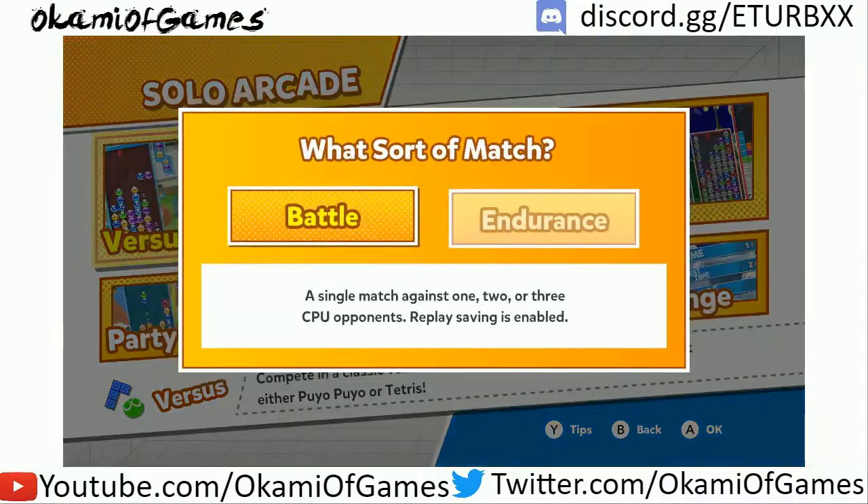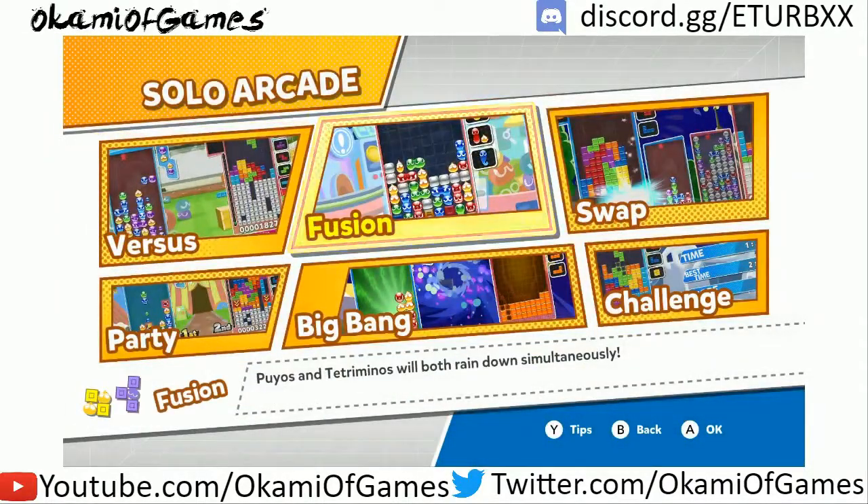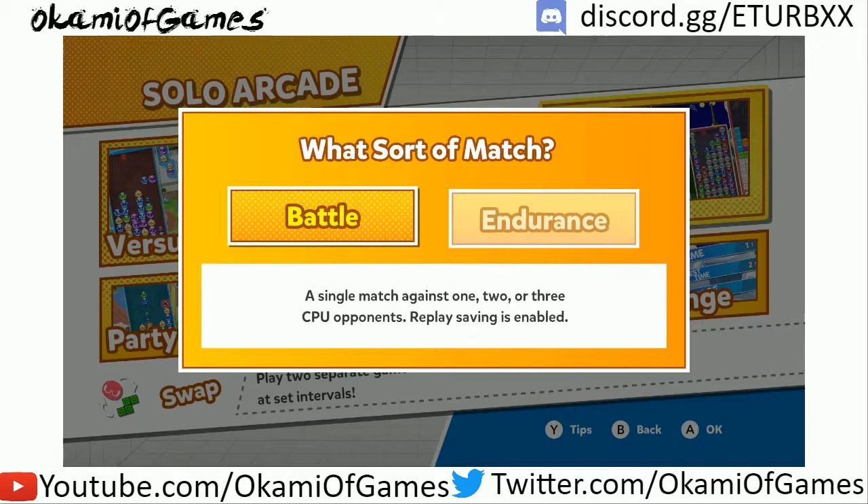We'll start with Verses — not Verses. It's Swap. That's the basic mode, or as basic as it gets. Battle, three CPU opponents.